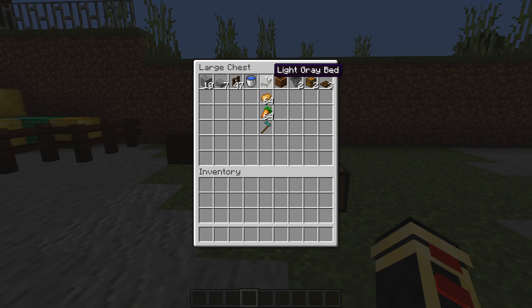You'll also need two chests, three trap doors, and then your crop of choice. You cannot use wheat for this because it simply does not work. And then a hoe of some kind.